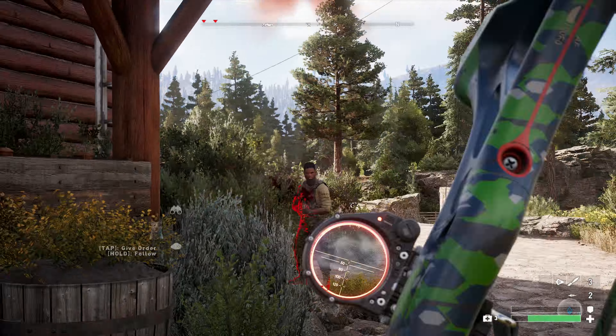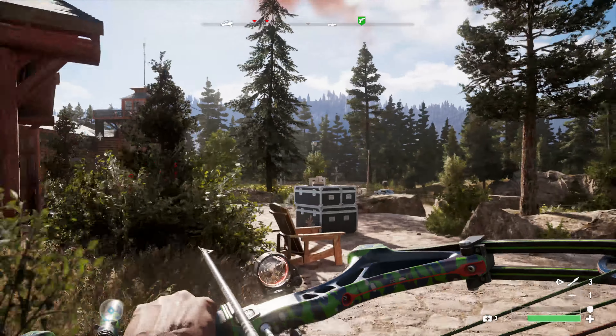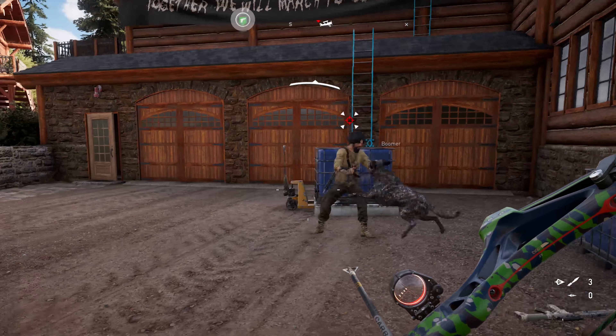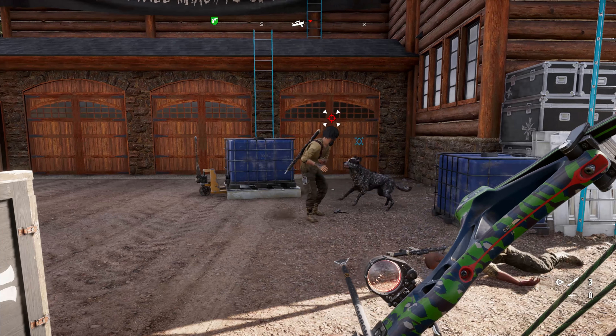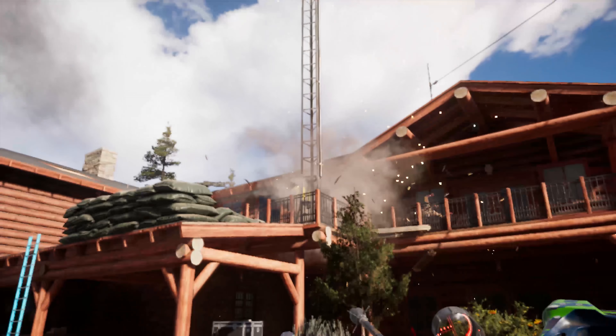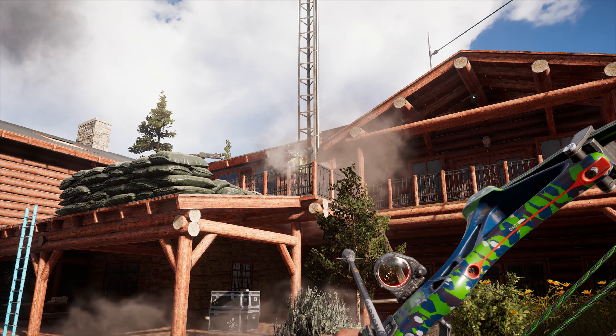Back in our sneaky run, we've been spotted again. But it's no big deal, because I'm going to send Boomer in to finish off one of the last remaining guys, and then use an explosive-tipped arrow to clear that patio off and take out the alarm. Outpost secured.